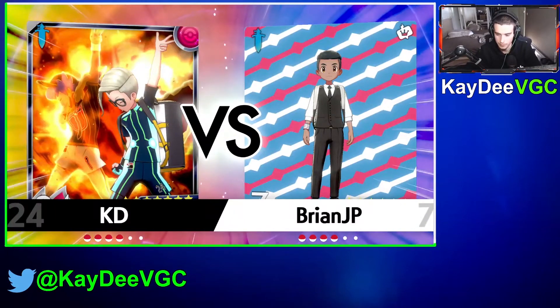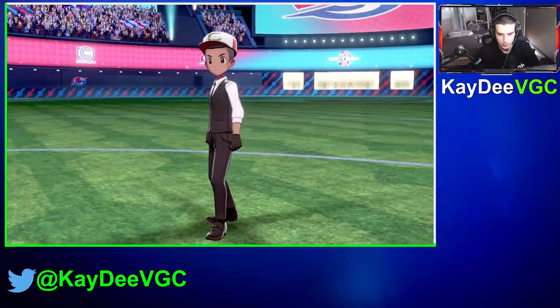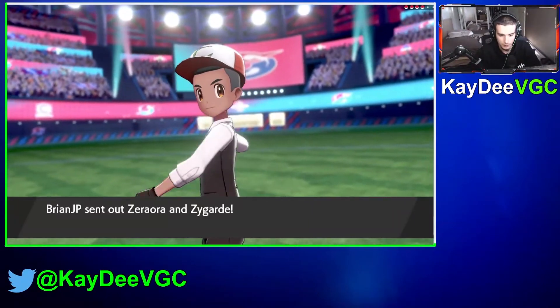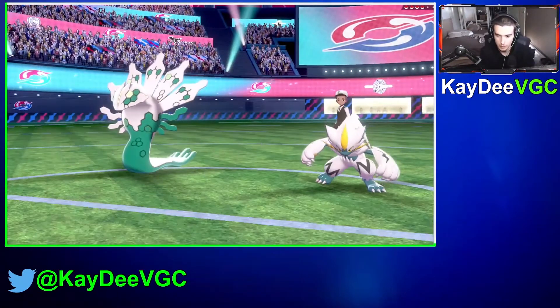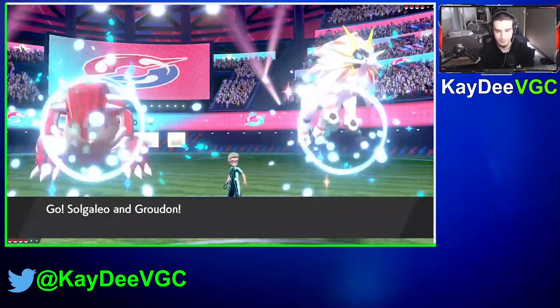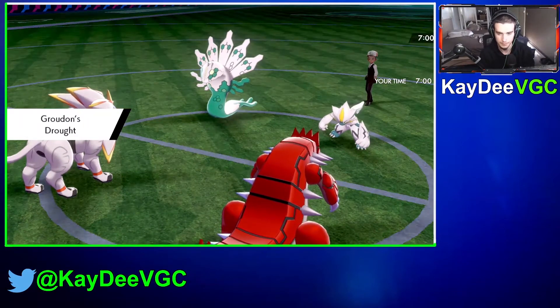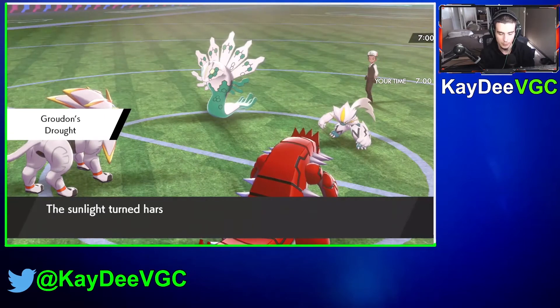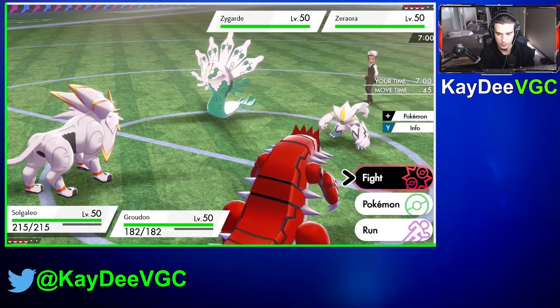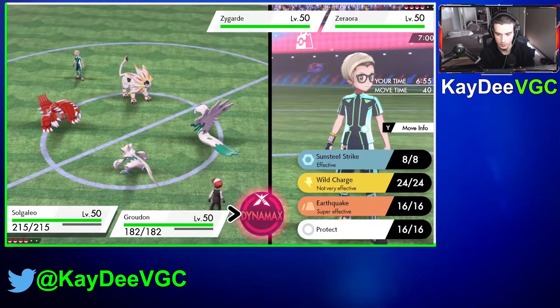All right, here we go — Brine JP. What's he going to lead off here? Probably the Zygarde plus the other one. Yeah, that's good. This is great for us. We're going to immediately kill Zygarde and then just destroy. The Pokemon are in the back. He has no flying types, so this is just a very safe play.